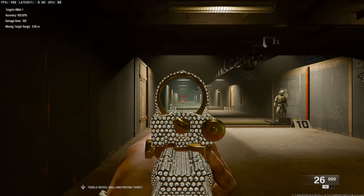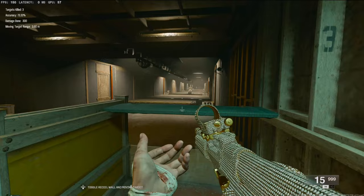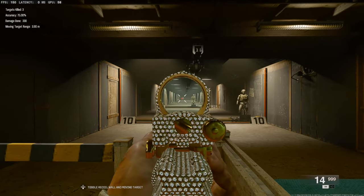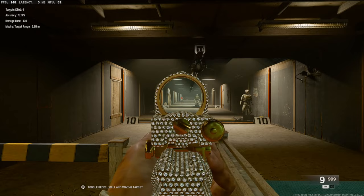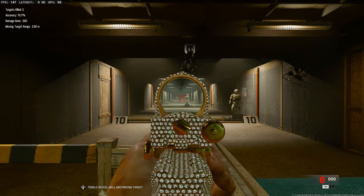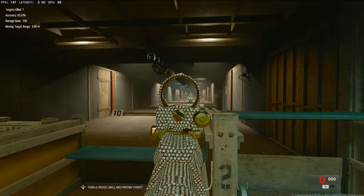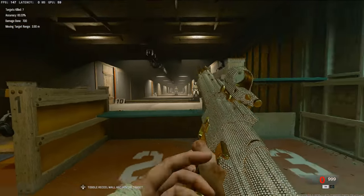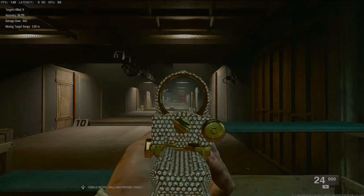In today's video we're going to be checking out my overpowered Goblin MK2 class in Black Ops 6. This gun is insanely overlooked in the AR category — it's semi-automatic, but if you're able to hit the first three shots you will win all of your gunfights. You do have to level it up to get the super OP attachments, so let's jump straight into them.